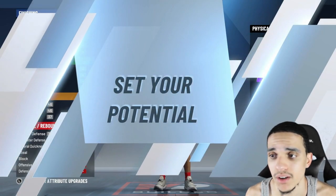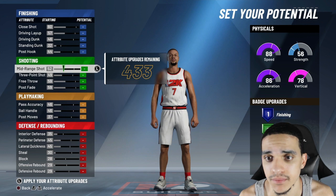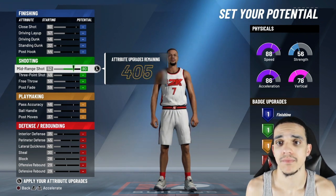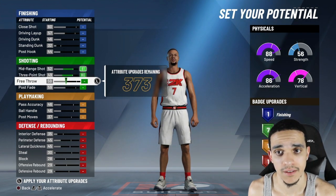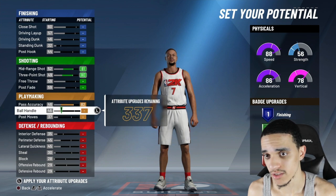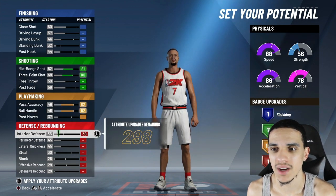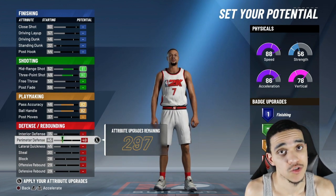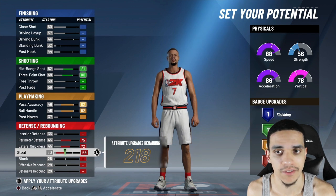I'm not concerned too much about strength. I went ahead and did my shooting first. I maxed out my mid-range shot — that goes to 81. My three-pointer goes to 80. This is a very balanced build, which is what I like about it. I'm not going to show you guys any gameplay, but you're more than welcome to try out this build yourself. It kind of reminds me of a Westbrook type of build. I can drive really good, I'm a pretty good dribbler, and I can shoot.